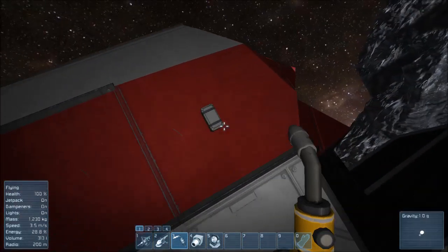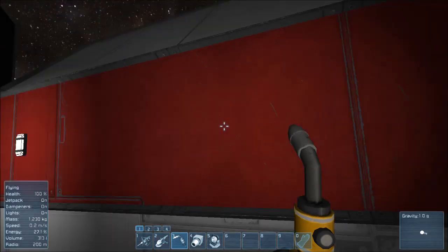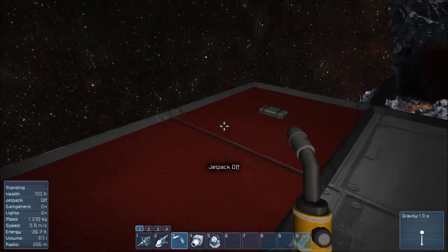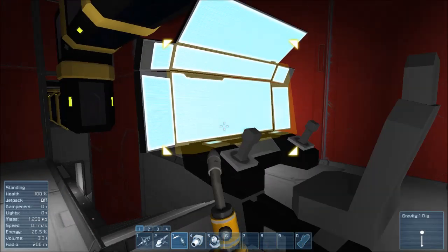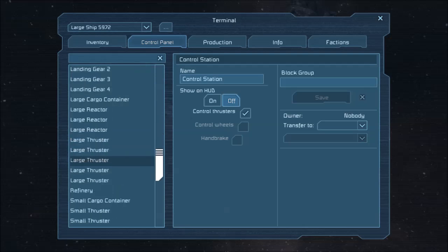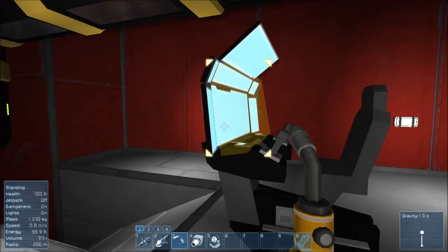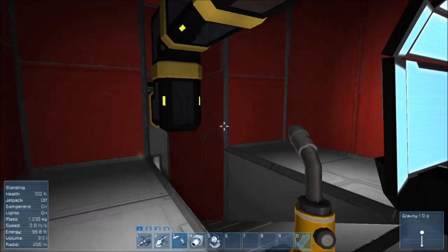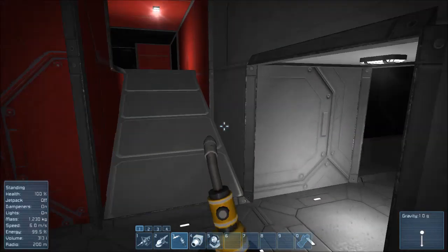I think this is the broken light — why isn't that light turning on? Let's turn off our jetpack and charge our suit. To charge your suit — this is important — you have to sit in a cockpit or anything that has power. Passenger seats work, cockpits work, medical bays work. Speaking of which, do we have a medical bay? Doesn't appear we do, so a medical room would be our next priority — because if we die that's where we respawn.